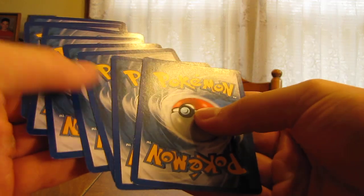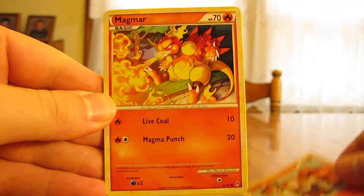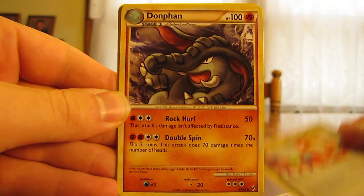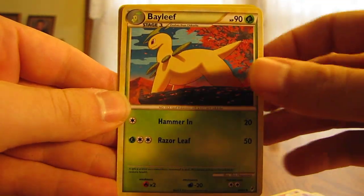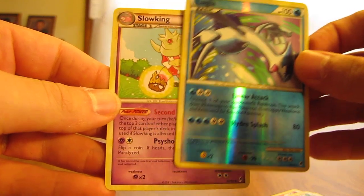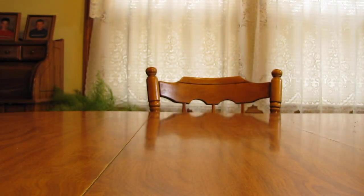Here's another Call of Legends pack. You have Totodile, Vulpix, Magmar, Marowak, Cheerleader's Cheer, Donphan, Bayleef, a nice Lugia reverse, and a Slowking. Too bad these aren't real packs — that'd be great if I got those kinds of pulls in them.